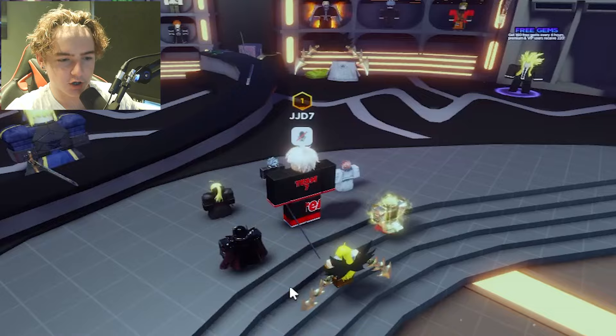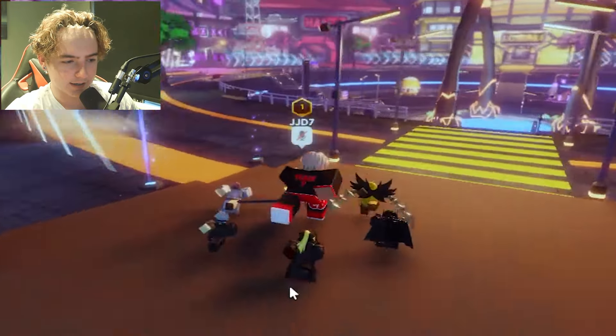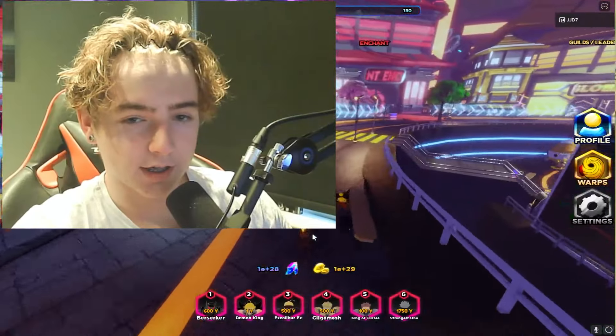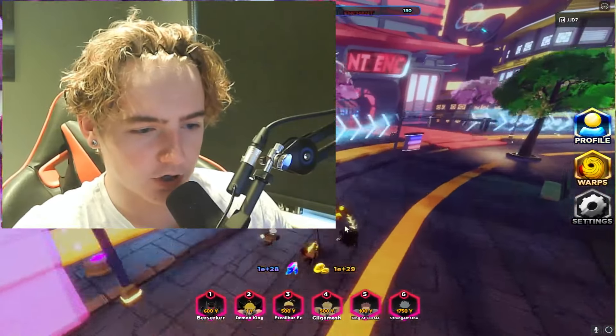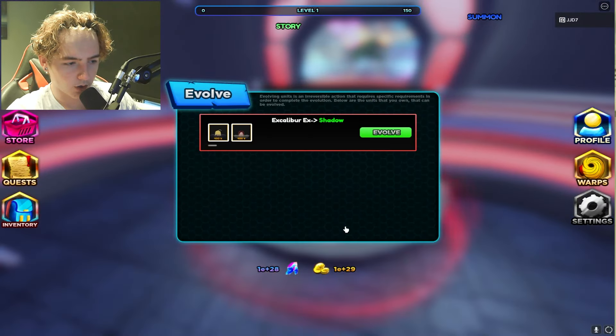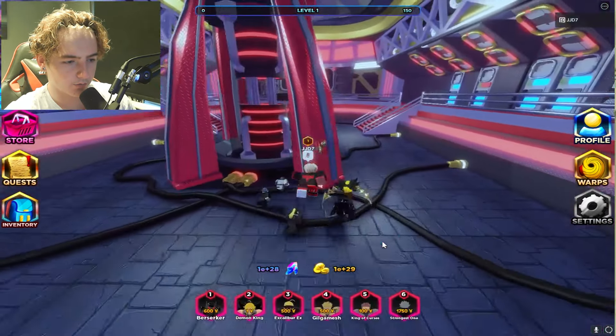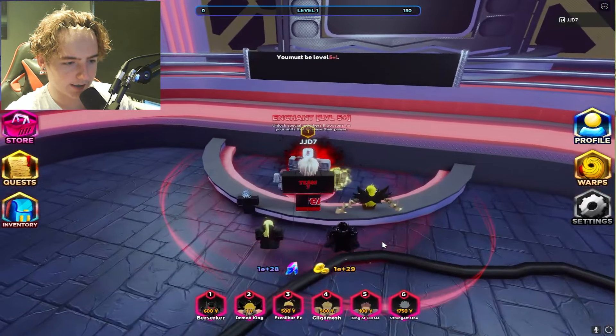What we're going to do right now is showcase every unit and then go ahead and get some enchants on them. We're going to see if we can get the best enchants in the game. If we go over to evolve, we could evolve right here, but we're not going to evolve right now — we need to get enchants first.